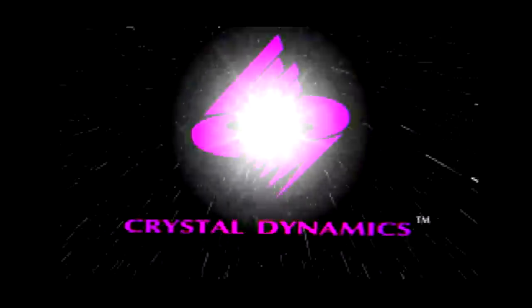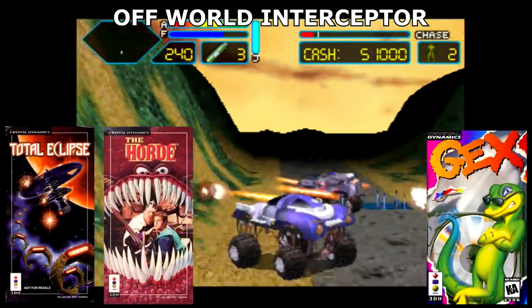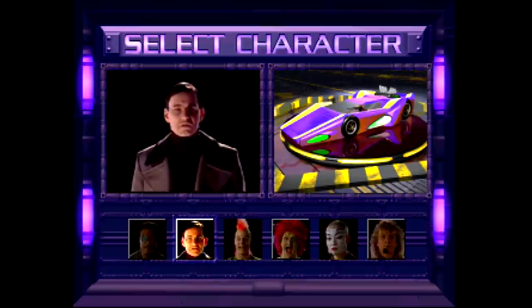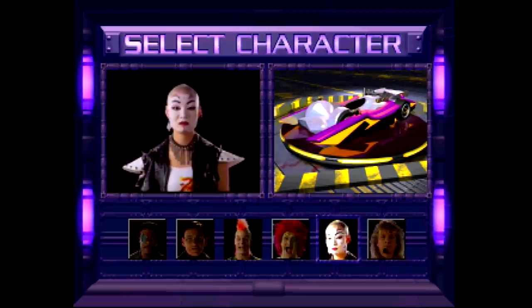Crash and Burn was developed by Crystal Dynamics — the company that would also release Total Eclipse, Gex, The Horde, and Off World Interceptor during the 3DO's lifetime. It also happens to be the first game Mark Cerny would program after he left Sega behind. Set in a desolate future where combat racing is the only sport that matters, you choose one of six of the best racers in the business. These guys each have their own cars and attributes ranging from fast and fragile to slow and sturdy.